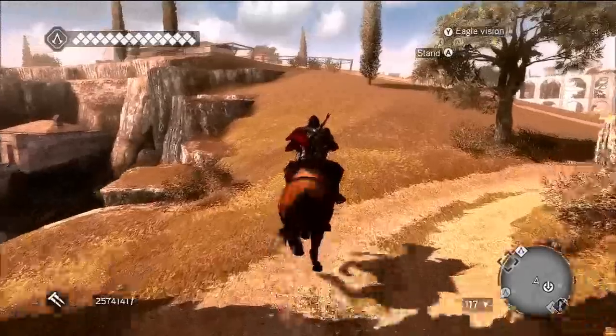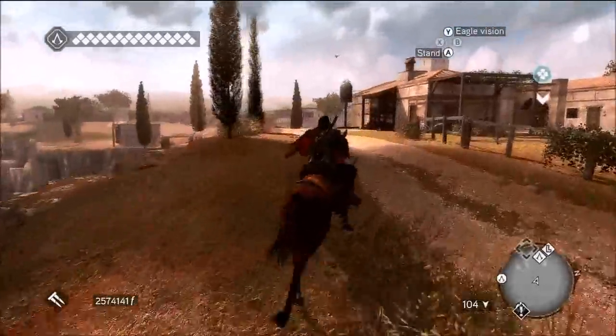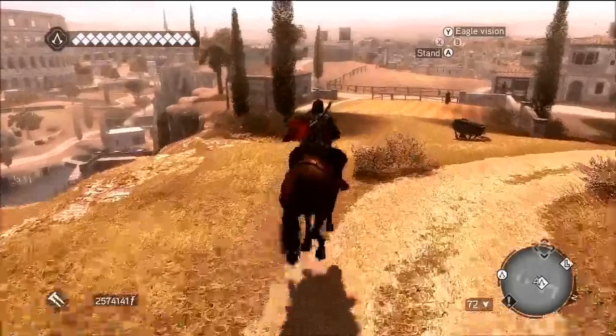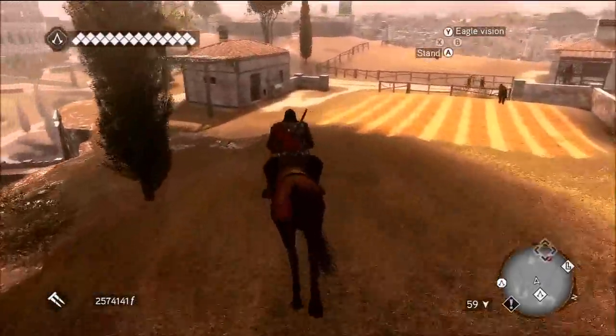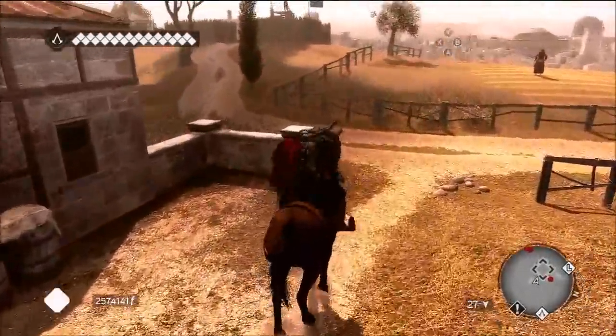Now go off left up this hill. At this point we're going to be coming up to a small village, and the place where I want to park my horse is just at this little building here on the left. So just jump off there.